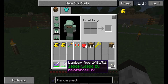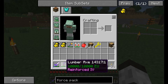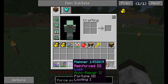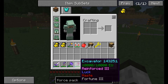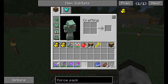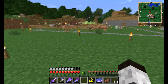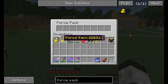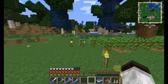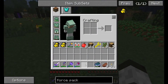The hammer: reinforced, luck, auto repair, fortune, looting. I should have put the battery attachment on it — putting a battery attachment on a tool drains the energy instead of the tool taking damage. Instead I did reinforce and auto repair, which was silly because auto repair doesn't do all too much. The excavator is a shovel machine gun — it's ridiculous. I also made two force packs for more carry capacity, giving me eight more slots. I keep four of them on me whenever I go mining.